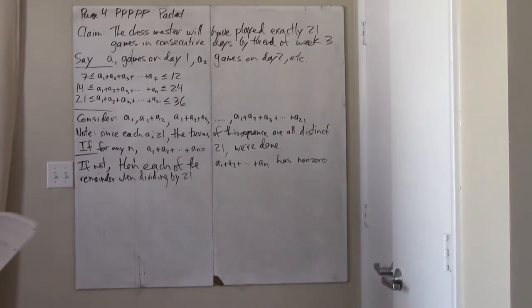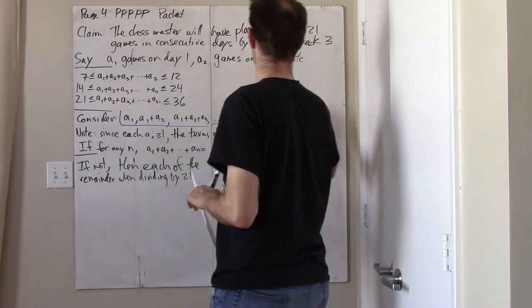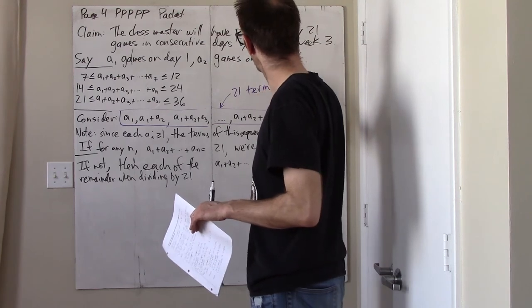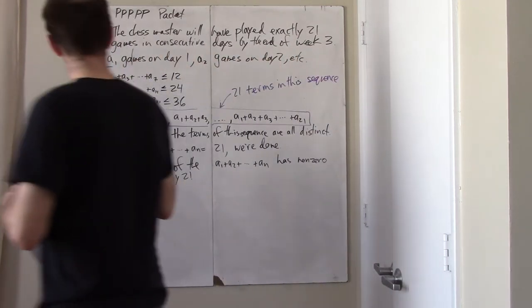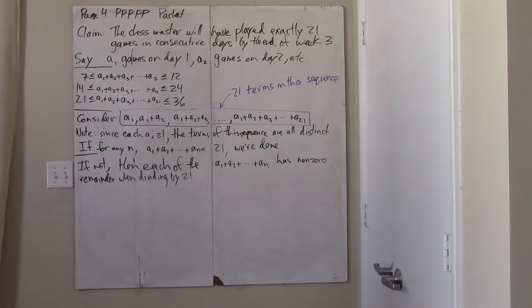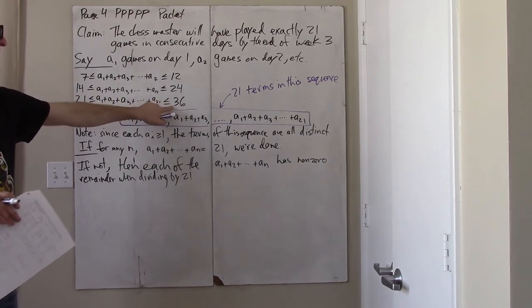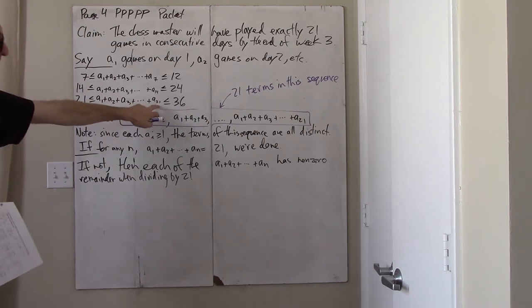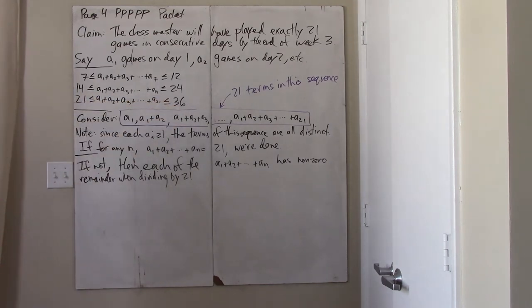Just to be clear, this sequence here in purple has 21 terms — there are 21 partial sums. And if there are 21 terms in the sequence, this is the moment at which we note that since the cumulative sum all the way to day 21 has to be less than or equal to 36, then I don't need to worry about other multiples of 21. In other words, 42 or any other higher multiple of 21 is irrelevant, because the chess master simply can't have played 42 games in the first 21 days.